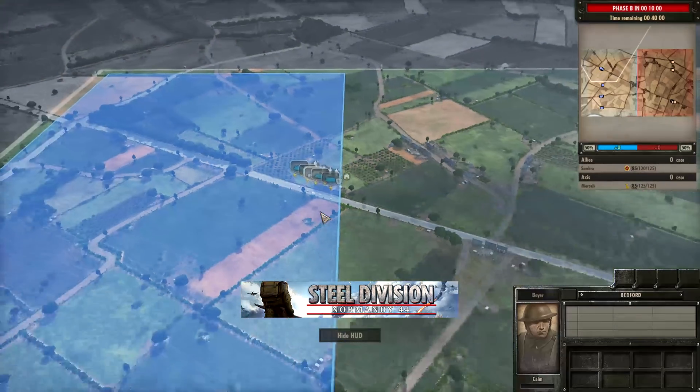A 17 pounder has been brought in on the top side — and this is sneaky. There is no recon here for Morozik so he can't see it coming. As soon as this Panzer 4 moves up just a little bit too much, the 17 pounder will engage it and allow the Churchill V to run all over the infantry. The 17 pounder one-shots the Panzer IV J. Nice ambush there from Sombra.